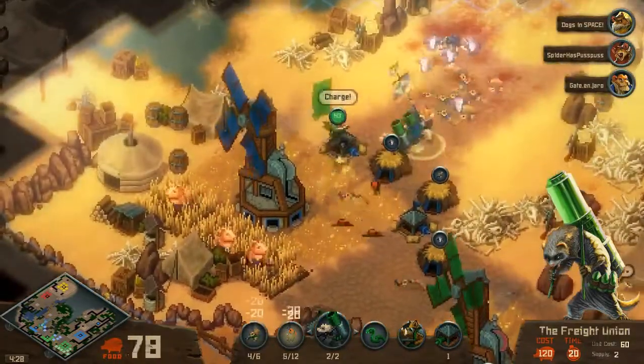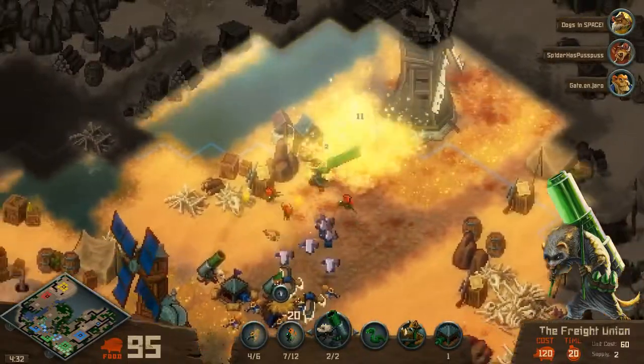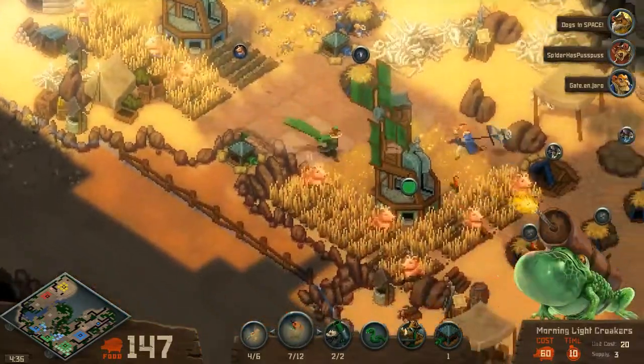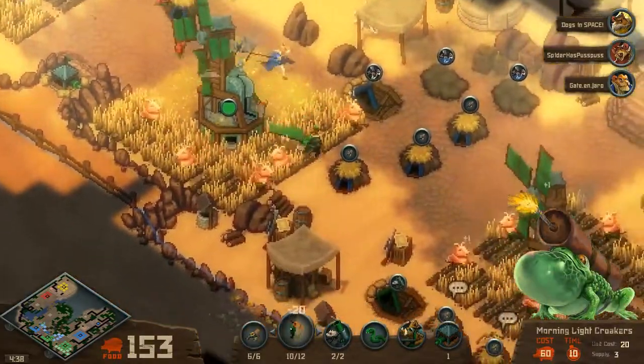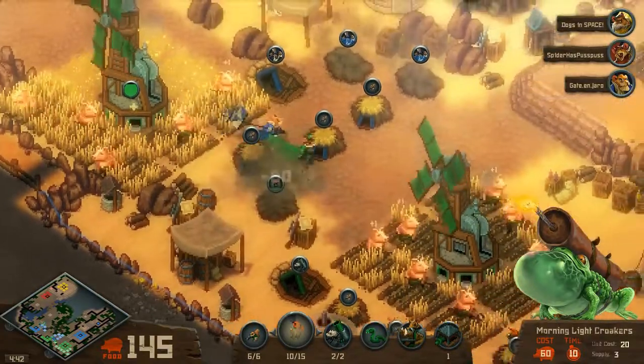Toads are basically the Banelings of Tooth and Tail. If you don't know what a Baneling is, go watch Starcraft. It's a suicide bombing unit that is effectively meant to kill early game units — that's its main goal.